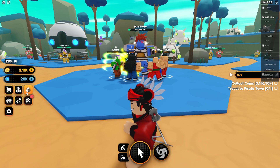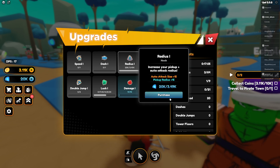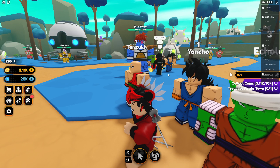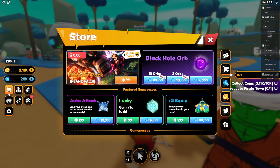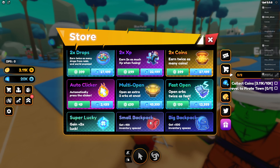New gem codes — we have actual new gem codes. Look at that. Purchase? Do I have to purchase this? I don't think I want to purchase this. My gems are way more valuable than that. I like my gems. I need my gems for something else.